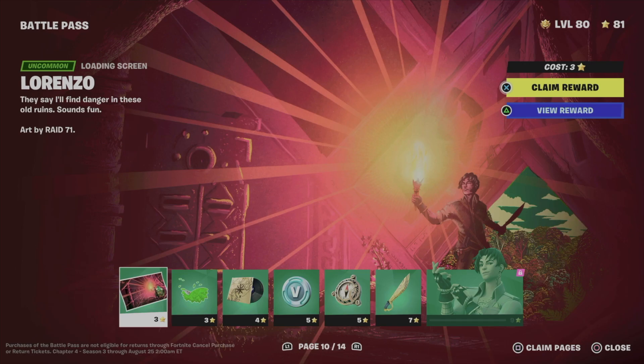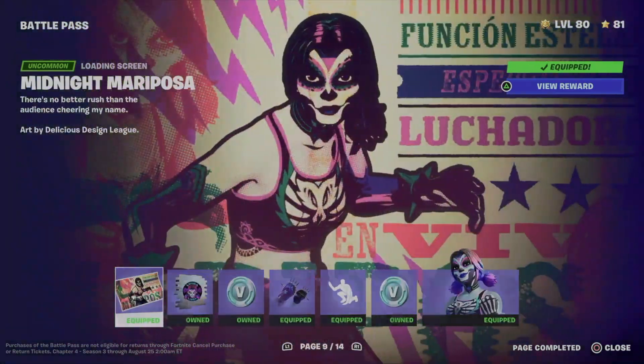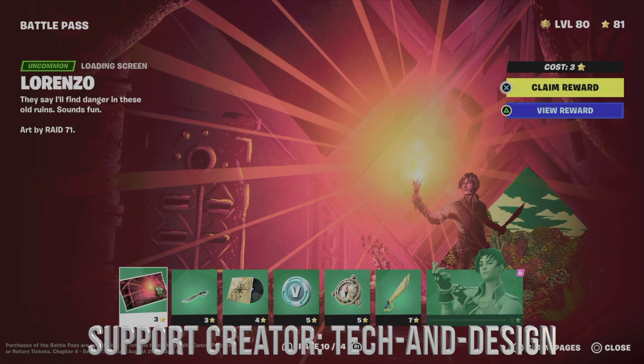Now obviously to get to page number 10, you do need to claim every other page. I have claimed every single other one and right now we're on page 10. I also recommend claiming pages at a time and not just individual things. Right now I am level 80, which means I can claim page 10 and 11.